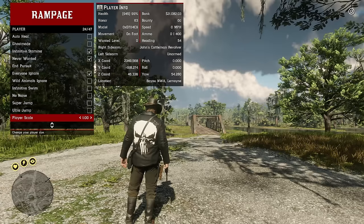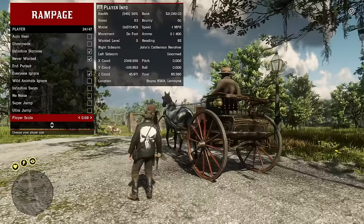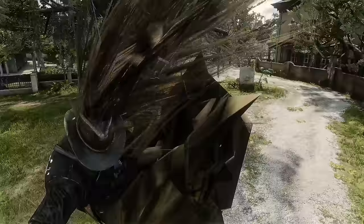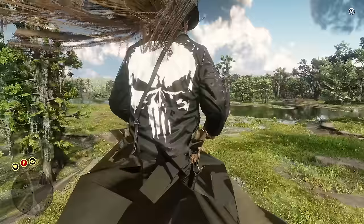Player scale lets you scale your character all the way down — this is how we did the mini Morgan animal hunting series. He can get really small, like cockroach size. Alternatively, you can make him big, making him super huge. Though at extreme sizes Arthur gets glitched out and can end up under the ground, it's still an option if you want super size Morgan.